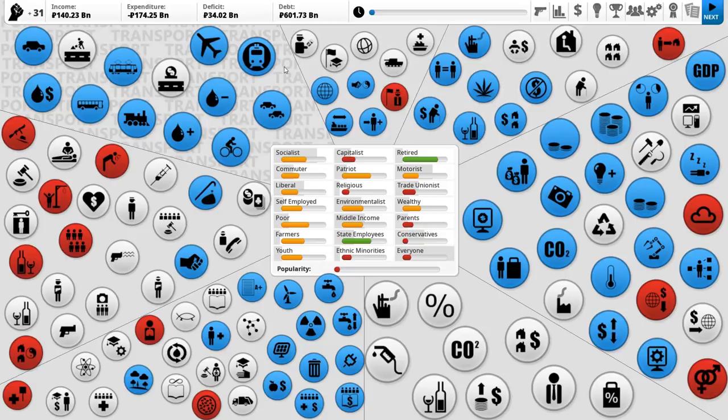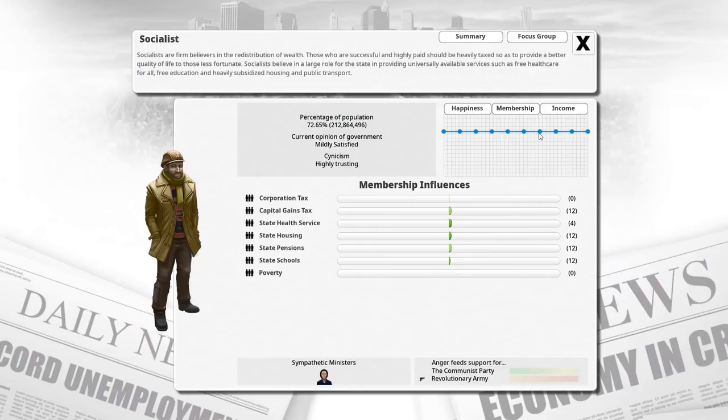Pretend that they're all called Vladimir or Dimitri, something suitably Soviet. We are going to be trying to increase the membership of socialists in our country. The membership is actually looking pretty darn good at the moment. We need to get our country to 100% socialist so that we can please the socialists. We're going to be looking to bump up all of the things that increase membership of the socialist voting group. 72% of the population is what it currently is at.